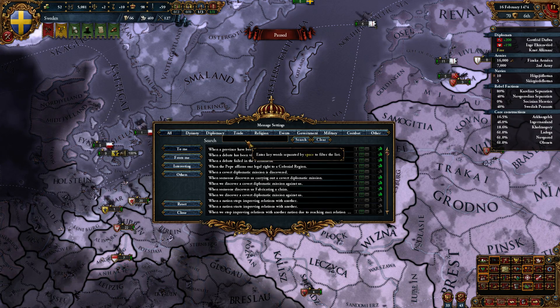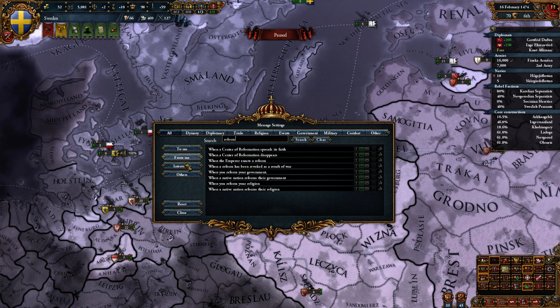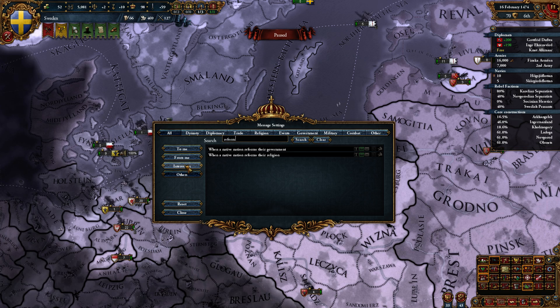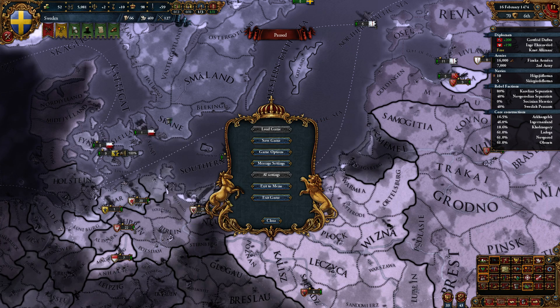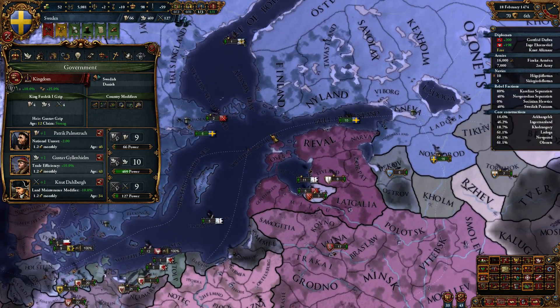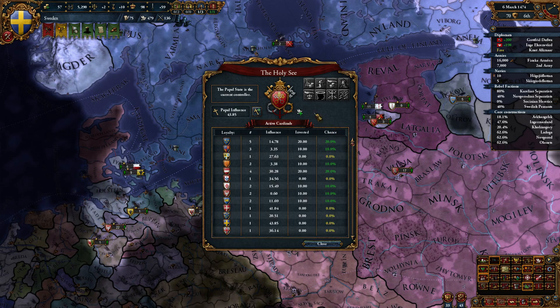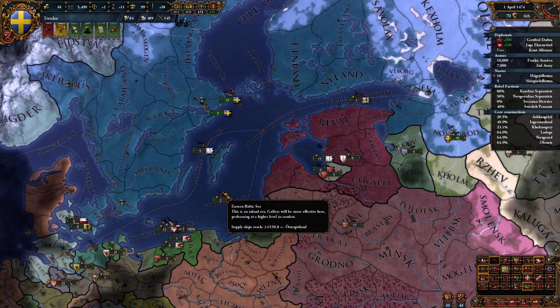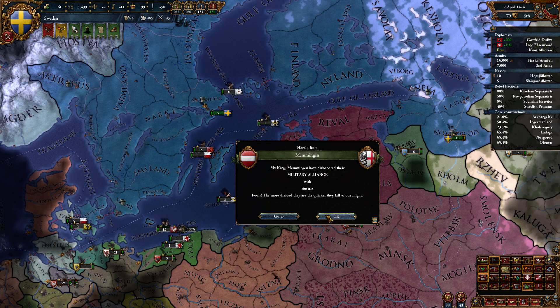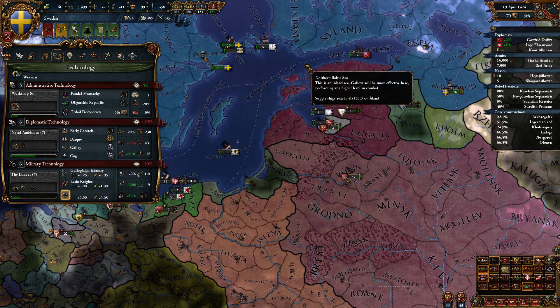Let's check real quick — search all. Reformation? There's nothing for when it appears — oh well. So perhaps we'll stay Catholic, but I'm supposed to join the Protestant League when that happens; there's an achievement for that. We can still join the Protestant League even if we're Catholic, lead it as the strongest Protestant power. We need to be the strongest of the Protestants very soon — we're probably getting up there. Of course it'd be nice if we didn't have 15 mercenary regiments.